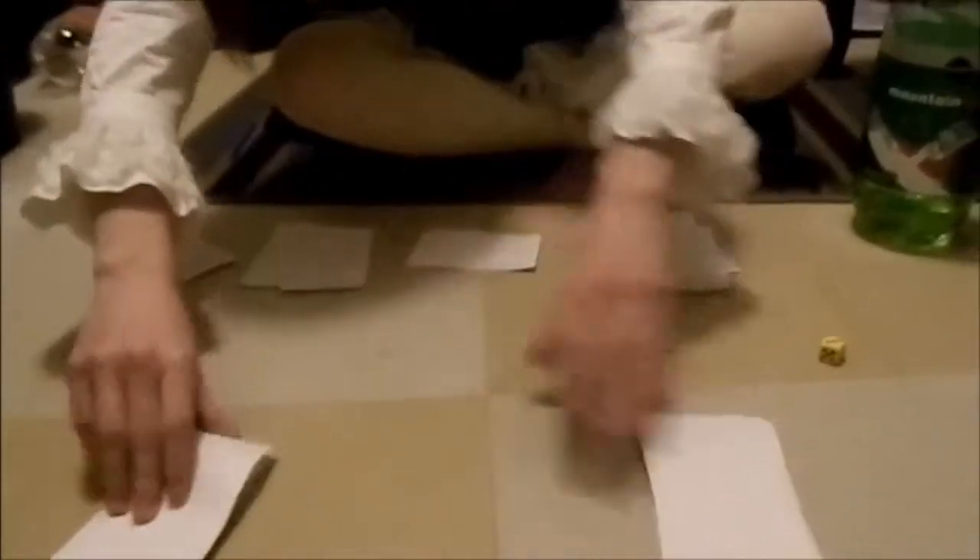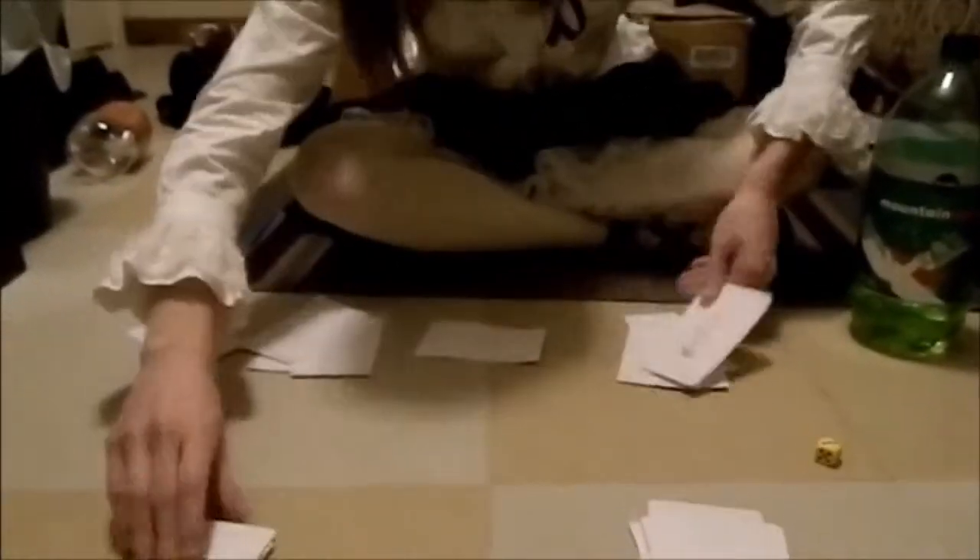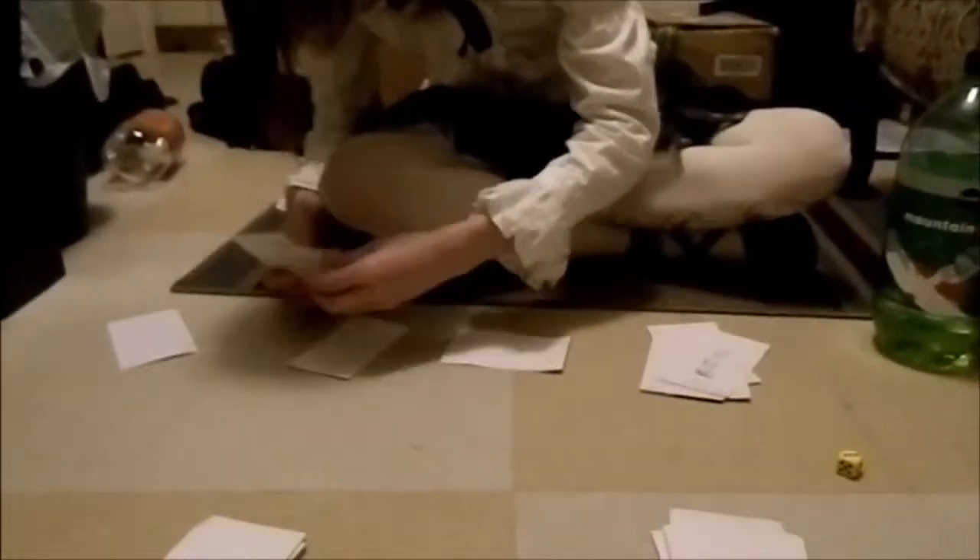Now that we know which team rolled the highest, they will be going first after each round to draw the decks, and they will start out by drawing the decks. My Skinny Man player will draw their hand. And my Fat Man hand will draw a hand. Now that the starting team has drawn their hands, the opposing team will draw their hands. After each round, when cards have been played, my team will draw first, since I got the highest score at the beginning.